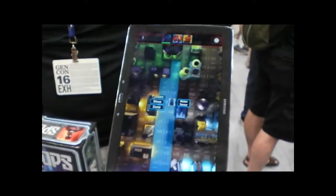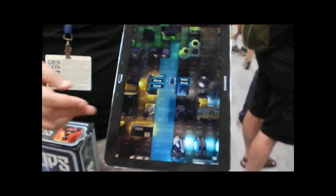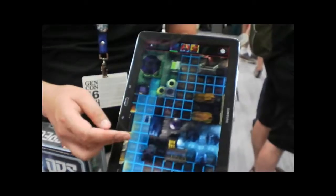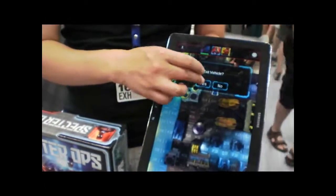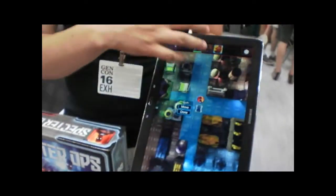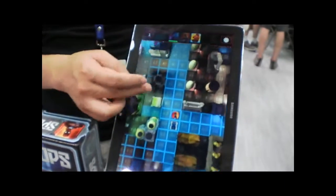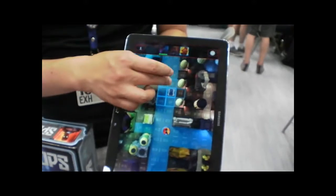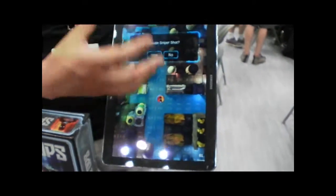On the hunter's turn, the hunter players will still be moving their pieces on the main board, but the agent will be keeping track of their movement. So a hunter player might say, 'I'm going to move over to 013 and then exit the vehicle.' The blue lines will show you where they can see. Another player might say they want to exit the vehicle over here.